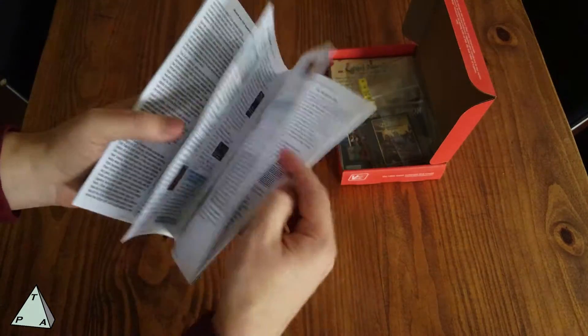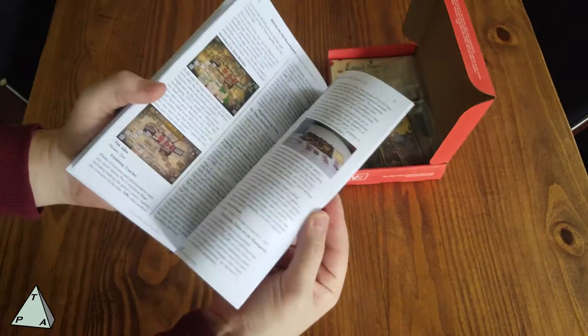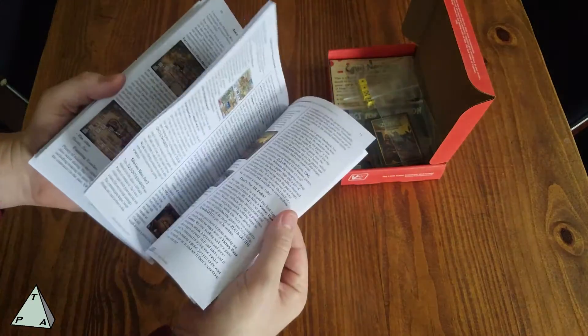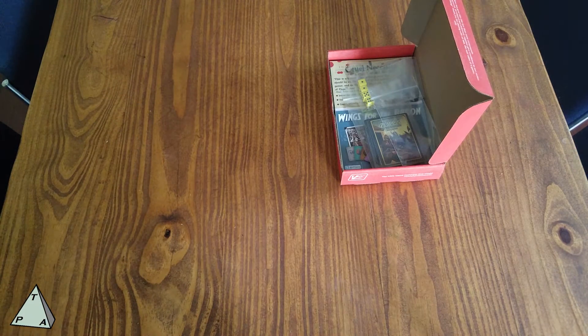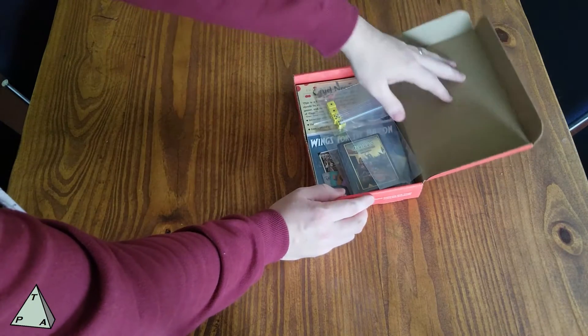The rest of the rulebook covers optional rules, historical notes, designer notes, and extra stuff about how the game was produced. I love that kind of thing — it just helps me get to know the designers a little bit better and what they intended for the game.